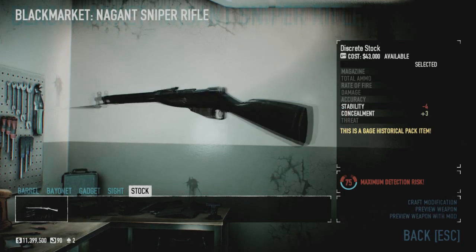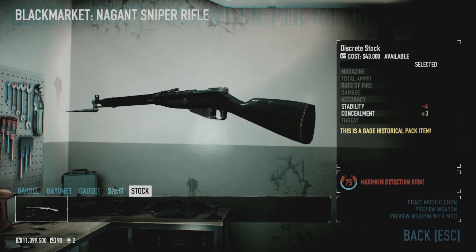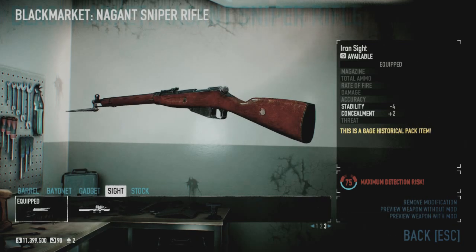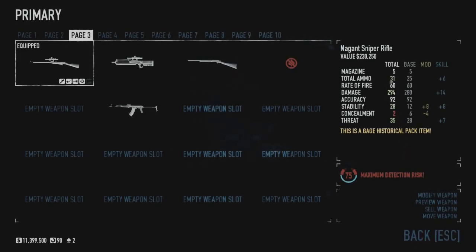This discreet stock doesn't really fit my taste — it's kind of a modern tactical thing, but why would you do that if not just to have the classic wood furnishings on this weapon? Looking at the stats: magazine of 5, total ammo of 25 (I have Fully Loaded Ace, that's why it says 31), rate of fire 60, damage 280, accuracy 92, stability 12, concealment 6, and threat 28.